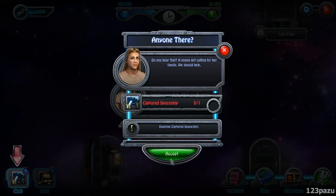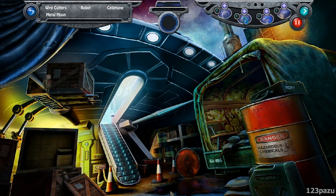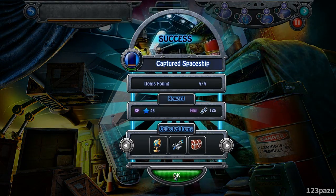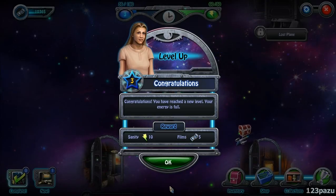Examine the captured spaceship again? Okay, we have different items this time: a metal moon, a cell phone, robot, and a pair of Y cutters. Where's the little girl? And again — we have leveled up.